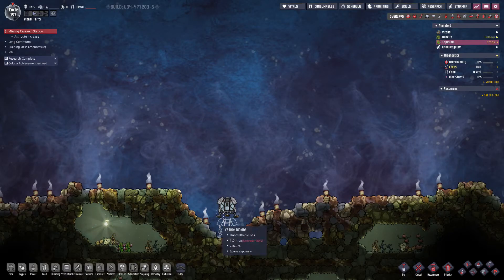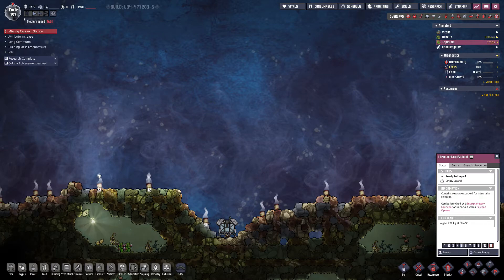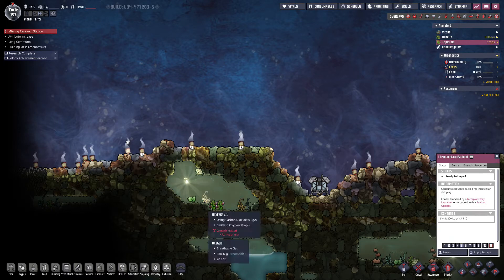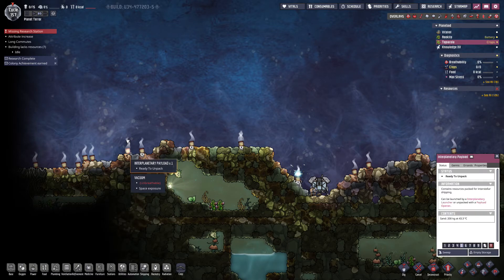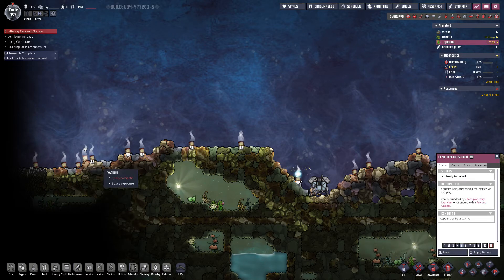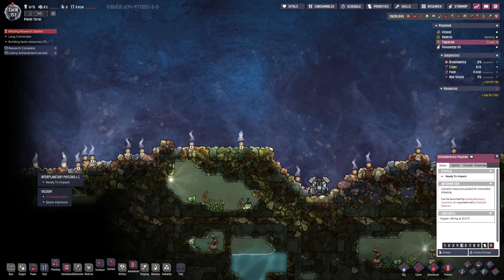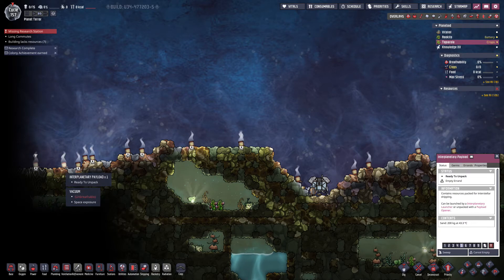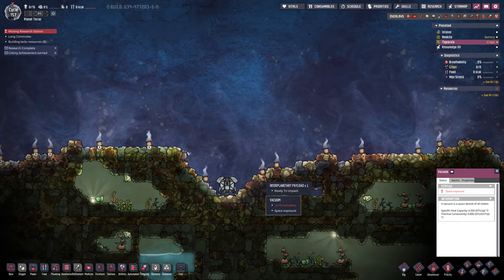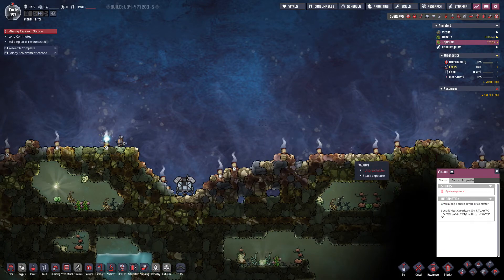I wish there was a way to say 'empty all.' There must be a better way of doing this, I just don't know what it is. If you know, put it in the comments, please. Even a shortcut key like E — can I click all? Nope. Go around, empty all these out. That should give me a little bit of lead, a little copper, a little algae.